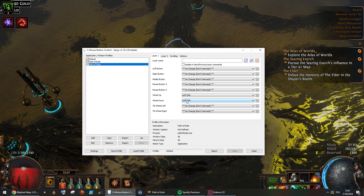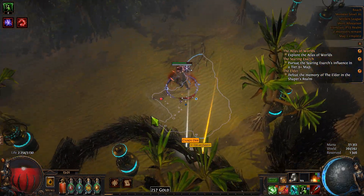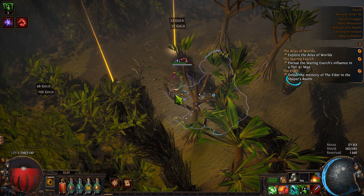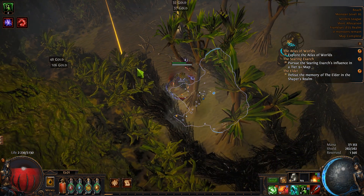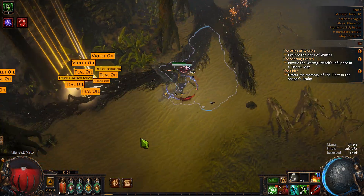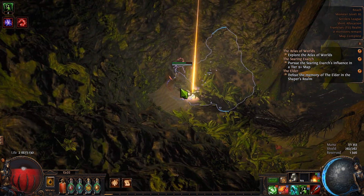This is really a game changer. I've been using wheel down for a few leagues — that alone was already great — but I started using wheel up this league and it really helps. Before, scrolling could cause disconnects, but this is no longer happening in 3.25, possibly because they changed the loot range. Using X Mouse Button Control with both binds, I haven't had a single disconnect.